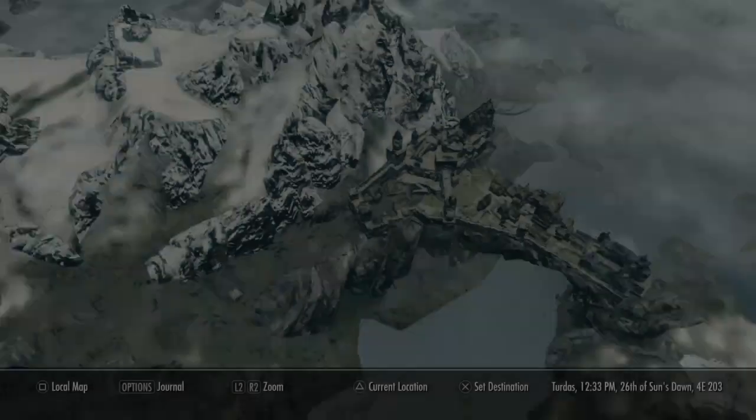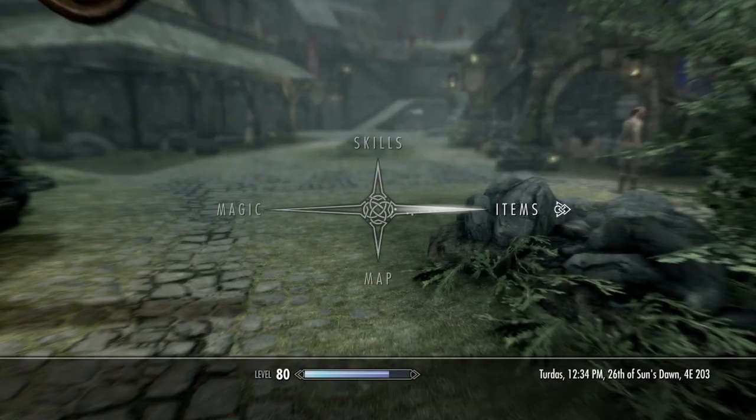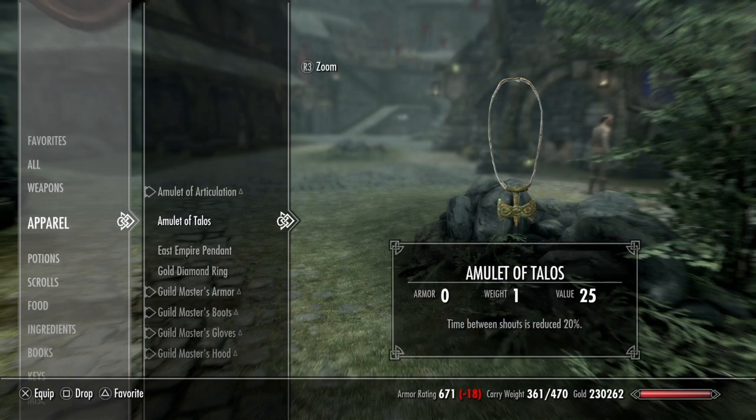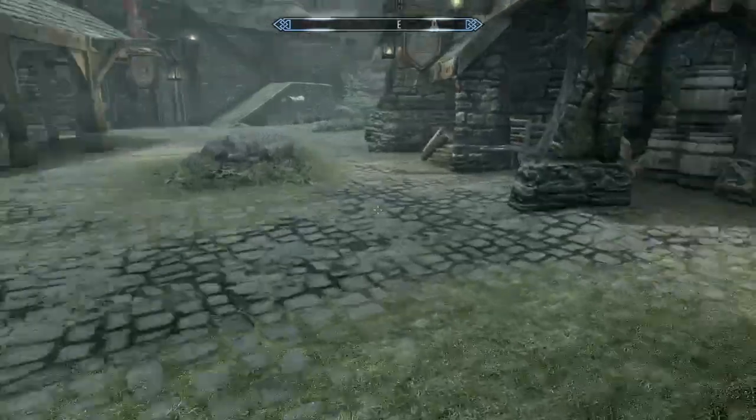The first step to get infinite shouts is to come to Solitude. We're going to need an Amulet of Talos — I'll show you how to find one really easily. I've got one already, but for this we need five of them.